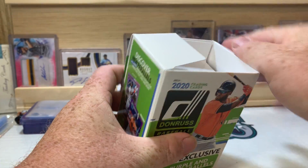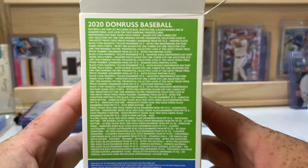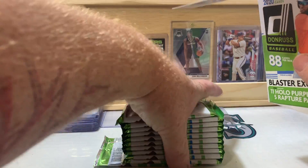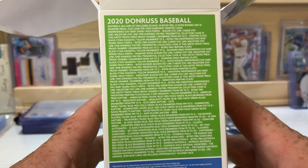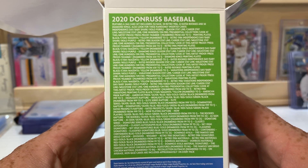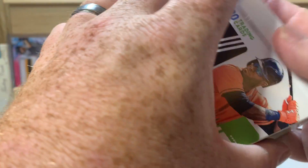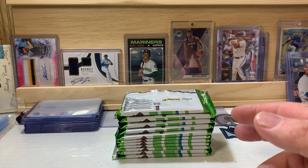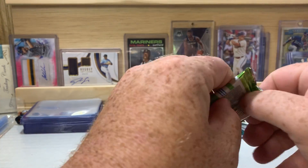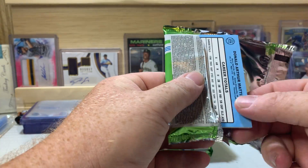There are also printing plates you can pull — they are pretty rare but I have seen them pulled; I have not pulled one myself. One thing I'm not a huge fan of with Panini is they tell you what you're looking for but they don't give you the odds like Topps does. Topps tells you on average how many packs you'd have to open to find an autograph or a relic, which is something I really like. So let's get into these packs and hopefully pull an autograph or a relic.